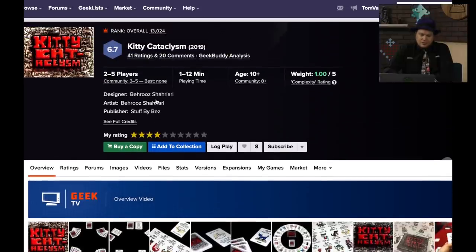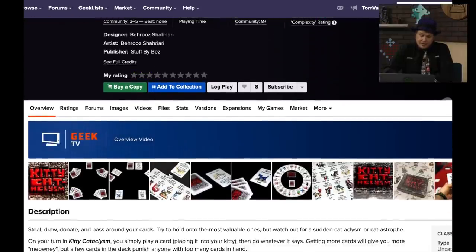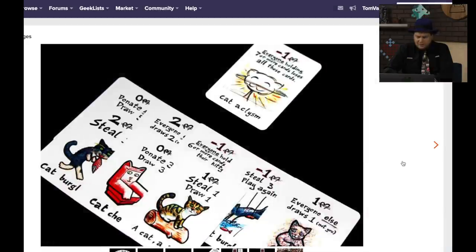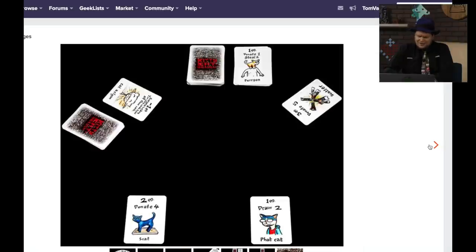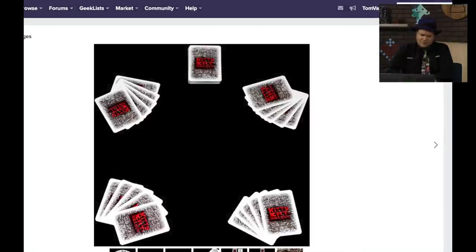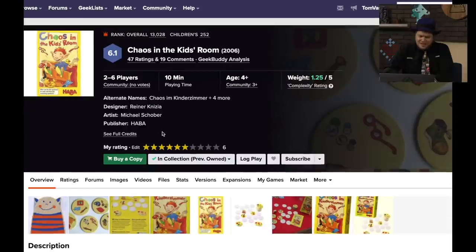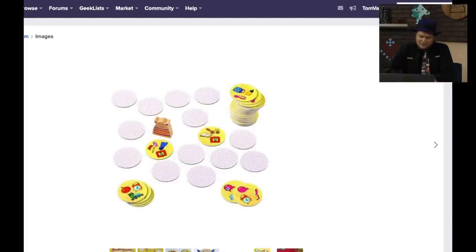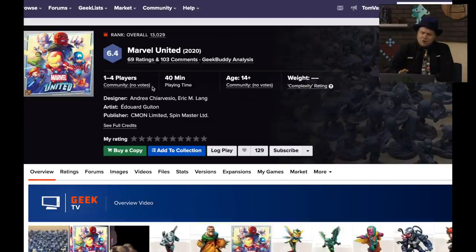Kitty Cataclysm — they put the word 'cat' in there. Steal, draw, donate, and pass around your card; you're trying to hold on to value bonds. I don't like that artwork — that looks like a prototype. Chaos in the Kid's Room — you must clean up a messy card room by flipping cards to find a match. You flip a card and then you've got to find the stuff out there in the middle. Sounds like a lot of other kid games.